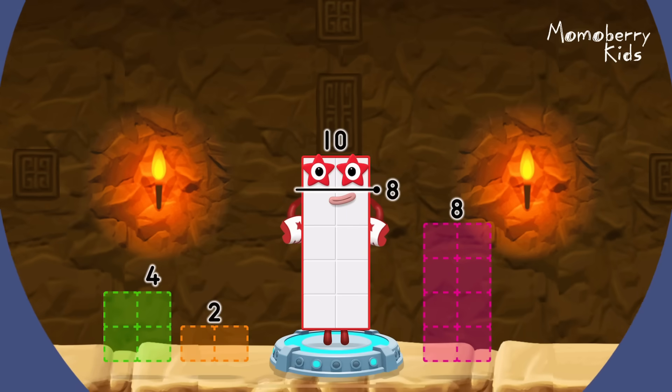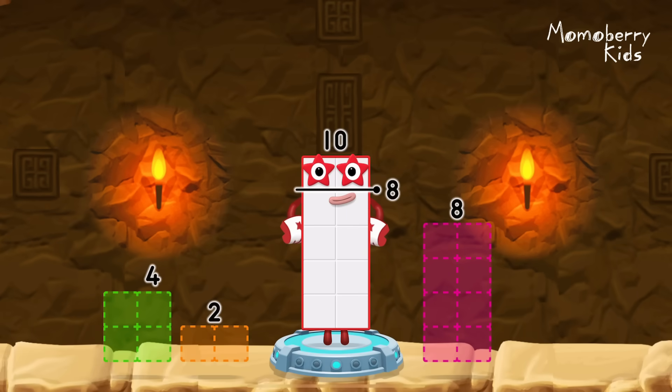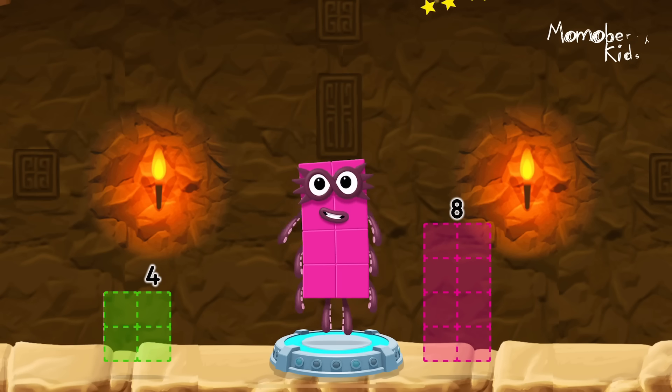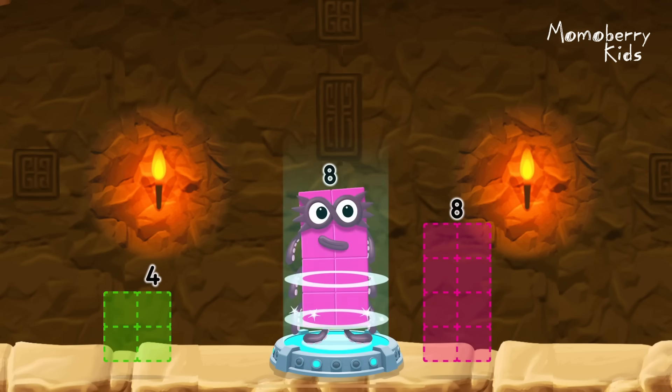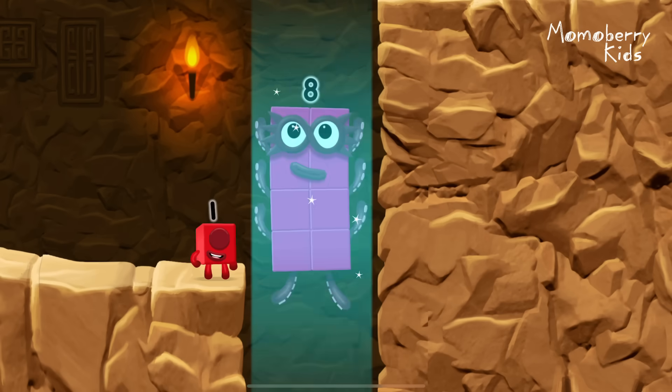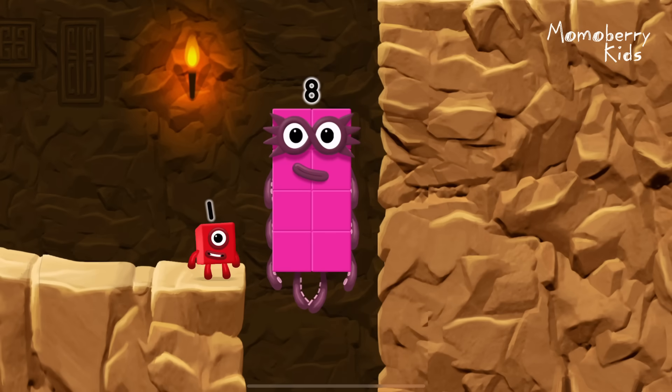Take number blocks away from 10 to leave 8. 2. You cracked it! 10 minus 2 equals 8. Great!